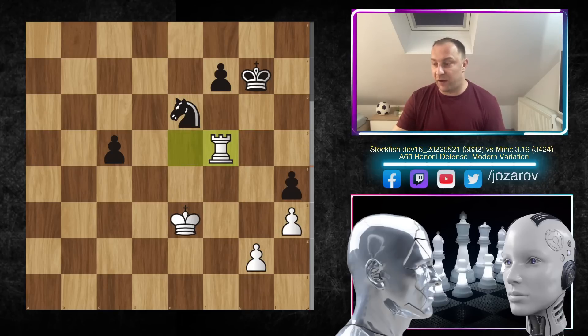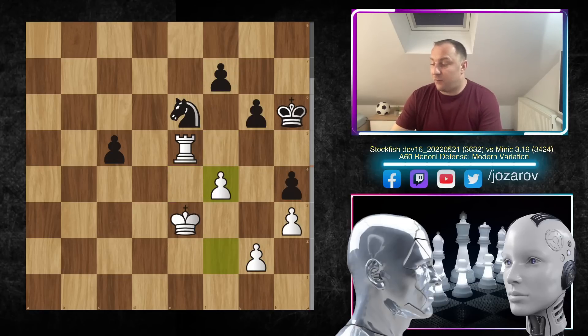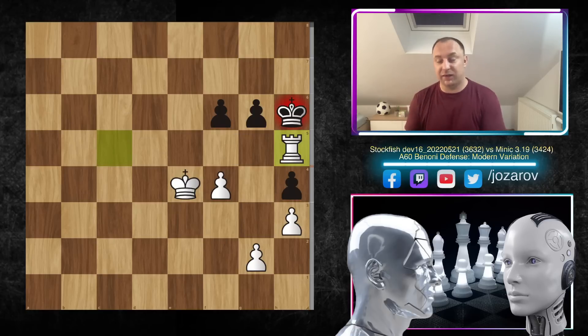But with king to e4, the king is getting to f5 and from that point it's game over — the f7 pawn is also weak and you can't protect every pawn. After f4, knight to g7 was played, but now Stockfish grabs the pawn and this is a completely winning endgame for white. We have f6, king to e4, knight to h5, rook takes h5 — Stockfish found this tactic: the endgame is winning because after king takes h5, king to d5, Stockfish gets closer to the pawns.